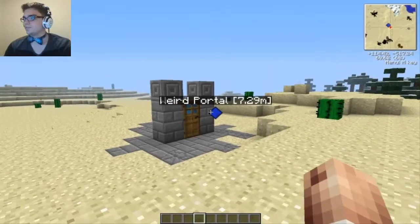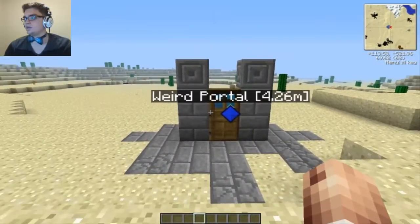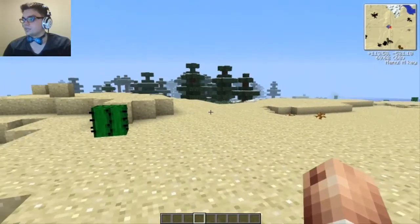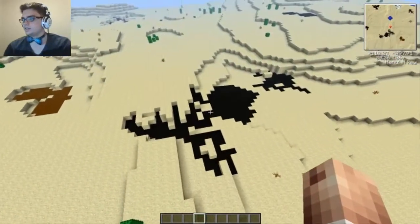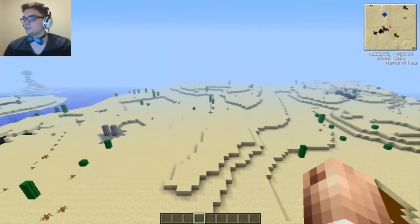I'm in creative mode right now, just so you know. So I just spawned up, ran around a little bit, just looked around, and I found a weird portal inside and it was just dark. So I left. I figured I'd go back there later. But we're in creative mode right now because I kind of want to figure out where to start a base and stuff. We actually got a ton of oil there. I know that's going to be useful later.